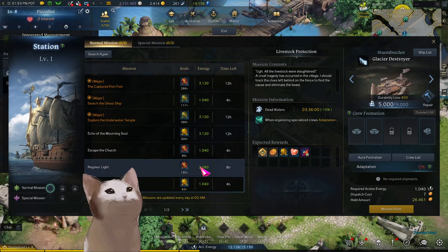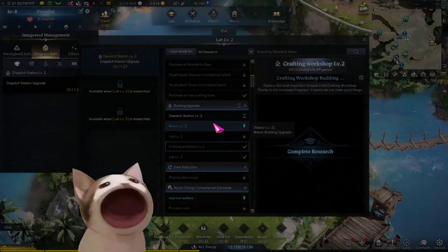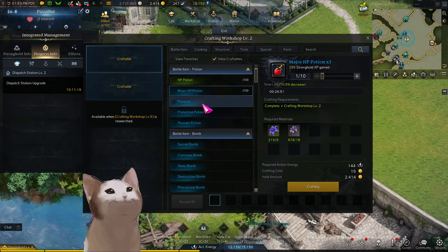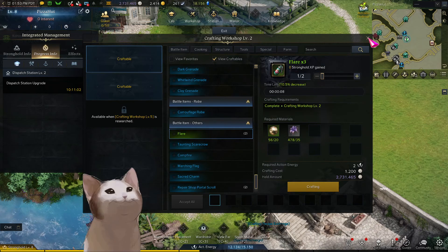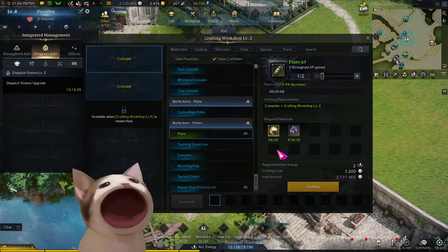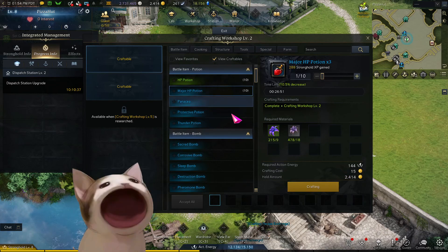Once you have the Workshop unlocked, go to Control+1, Lab, then Workshop. You'll have your HP potions, major HP potions, and then your battle items — bombs, grenades, and flares. Flares are an important end-game item; once you get into guardian raids, most people will have one. You can see the boss on the map. Flares take 20 pearls and some wildflowers — wildflowers you'll get from foraging the map, and pearls you'll have to fish for. It took me around five minutes to get all those pearls, so they're very fast to get.